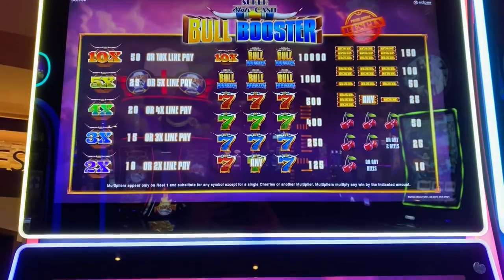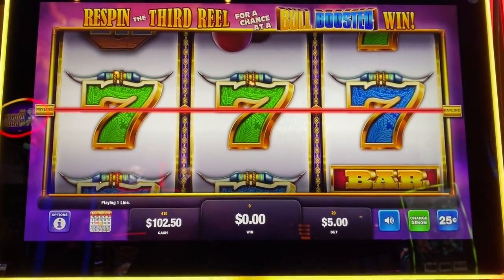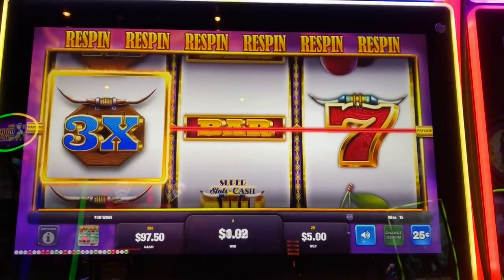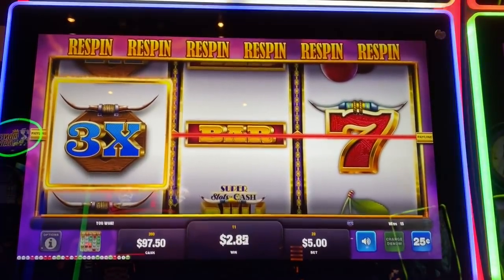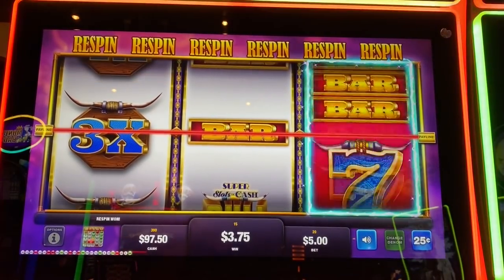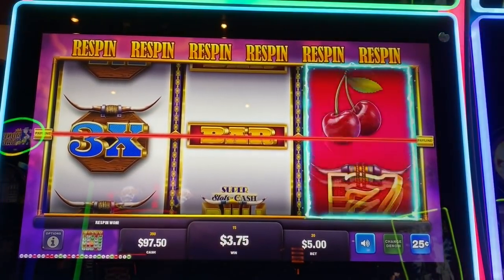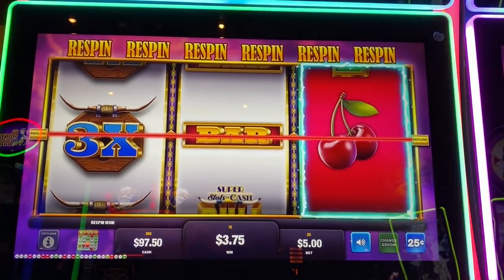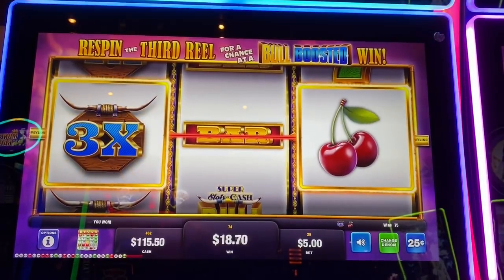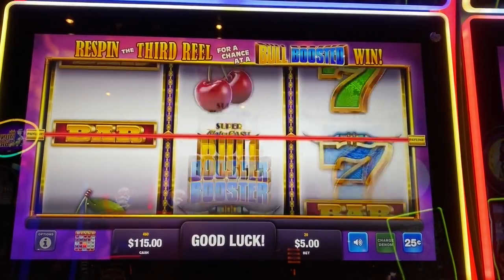This is called Bull Booster here. We're gonna do quarters — it's five bucks a spin, it's max bet. Oh, re-spin, re-spin. And cherries — 75 quarters.